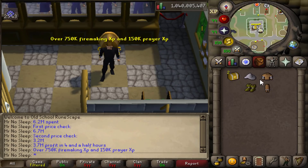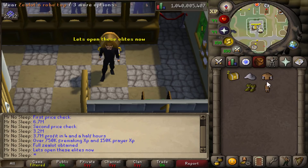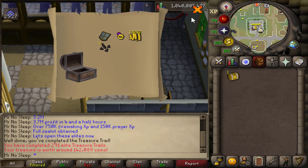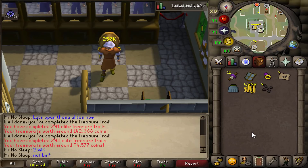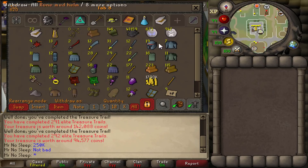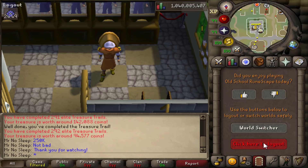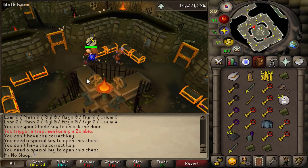That's 750,000 Firemaking XP, 150,000 prayer XP, two elite clue scrolls, and the full Zealot set obtained - it really doesn't get much better than that. A lot of clicking, obviously not the most entertaining thing in the world, but with a good show on in the background this is worth looking into if you want Firemaking XP, a little prayer XP, and guaranteed profit. Unless this video somehow crashes the prices of these items, the hourly GP should remain solid.